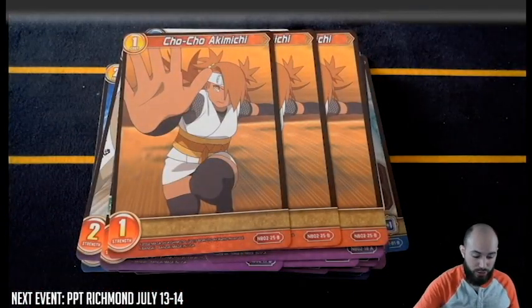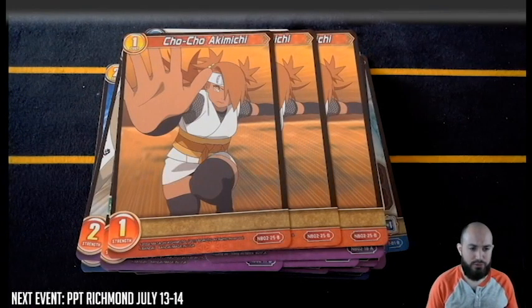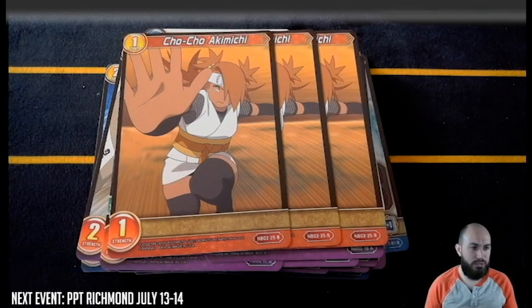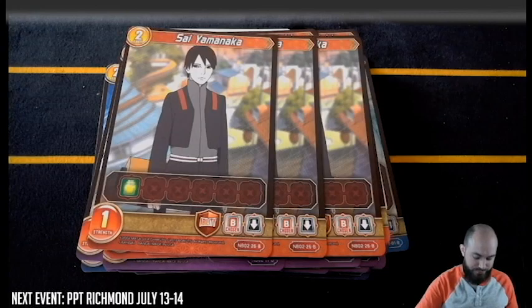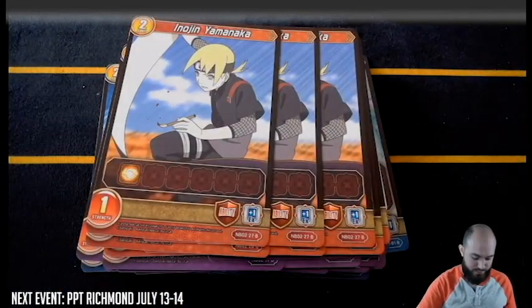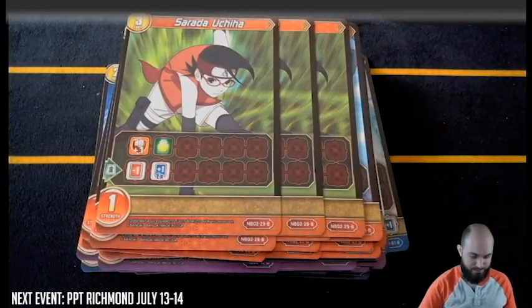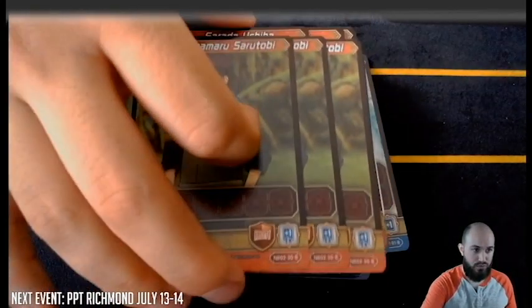So this is our third color now. The first deck was blue-purple, and if I'm guessing this second portion is probably going to be red-green. Each expansion gives you all four different colors, and the other expansion will give you the other half — assuming no overlap. We'll see right now. We've got Chocho as number one, Sai as number two, Inojin, Mitsuki, Sarada, Konohamaru.